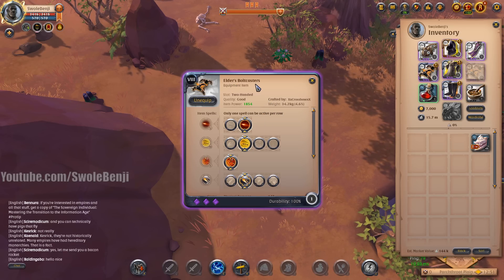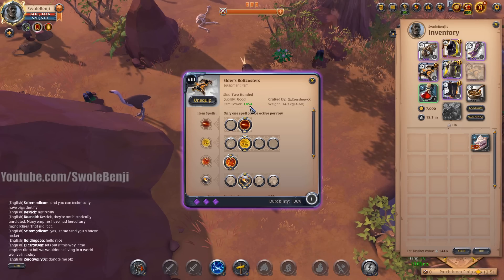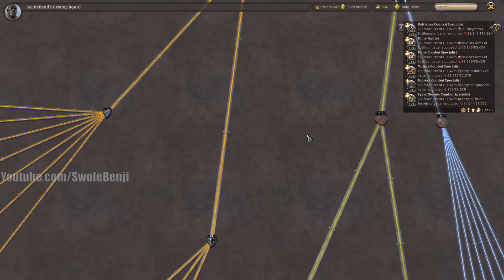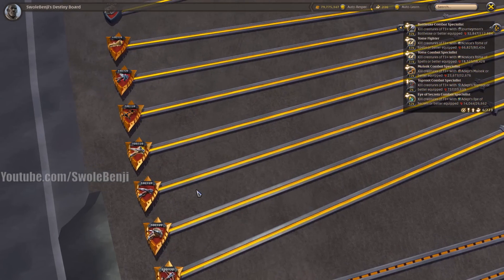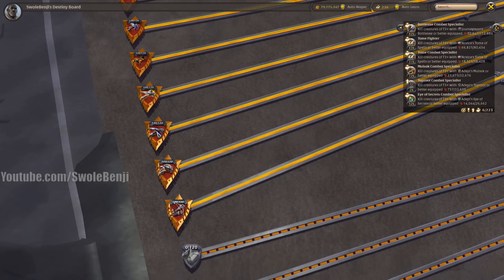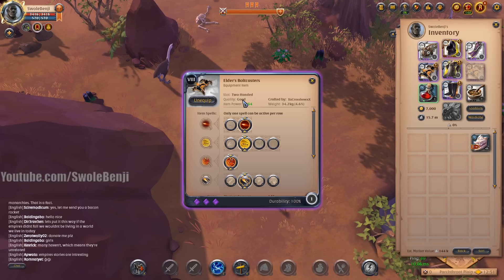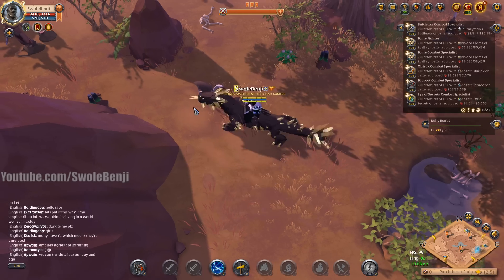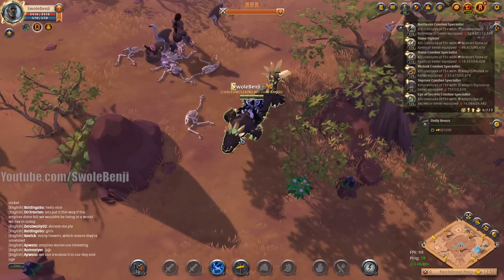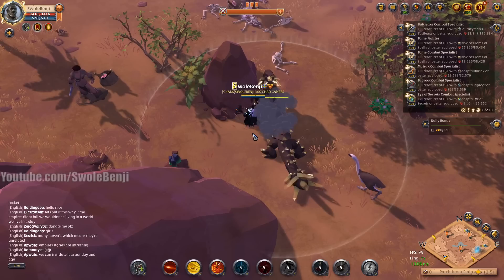One quick tip: if you can get your bolt casters to at least item power 1855 — right now my destiny board shows I'm completely maxed out in all crossbows at level 100, though I can still bring this to 120. These crossbows are only of good quality, so you want to get this item power number to 1855. I'll show you why in just a bit. This build is not as fast as the spiked gauntlets, but it has its specialty uses.